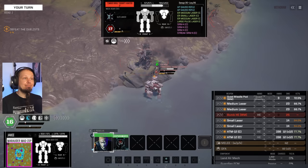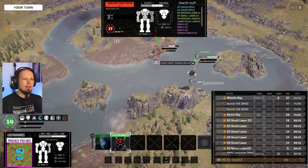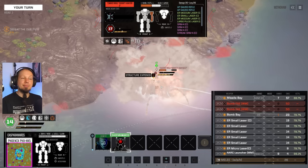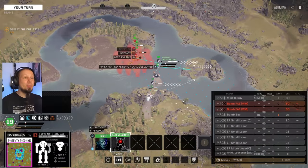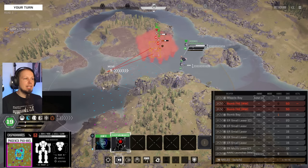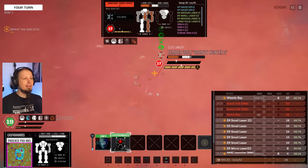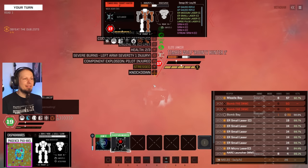That was underwhelming, but there's more where that came from. We cannot knock him down, not possible — with all the bombs, all the narcs, all the weapons fire. We got some serious hits but needed it the other way around to be impactful. Let's move around to the other side — I want ten evasion. Let's go down here and knock him. There's the knockdown.